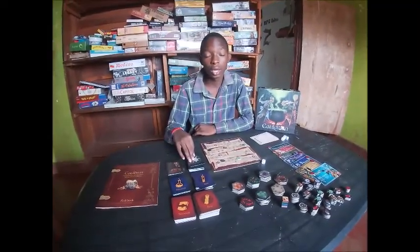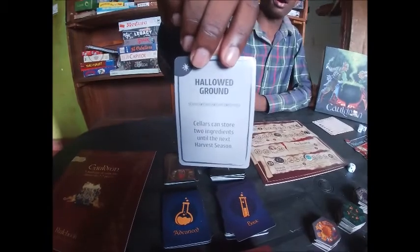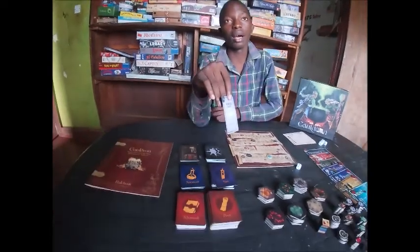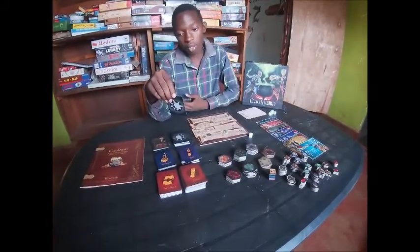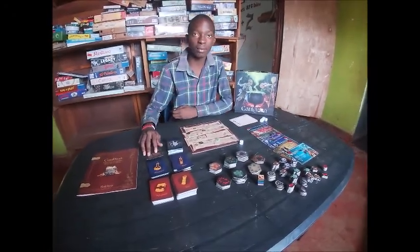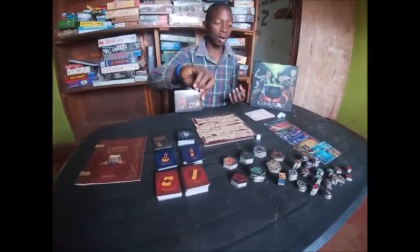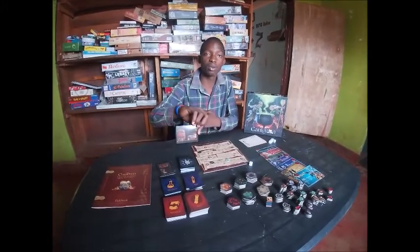To make the game more interesting, the producers added some extra bits. At the start of each harvest season, you draw one of these cards, and the action on the card is effective for the whole of that harvest season until another card is drawn. For example, this one is called Hollow Ground — sellers can store two ingredients until the next harvest season. Sellers help you store ingredients for the next season because normally ingredients will go bad, but in sellers they are preserved and don't go stale.